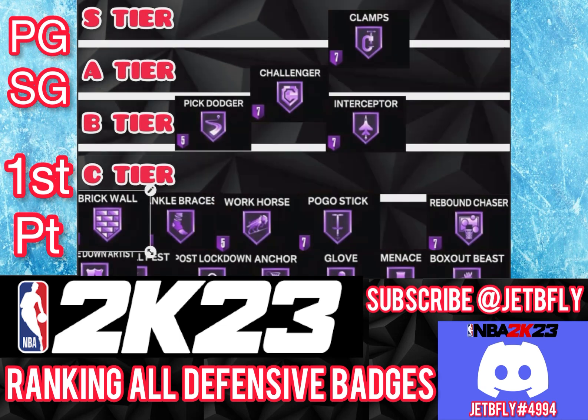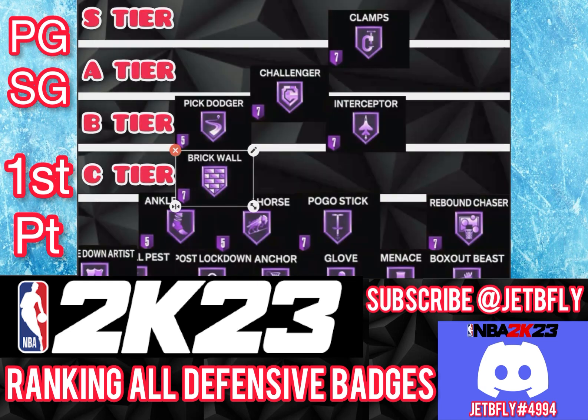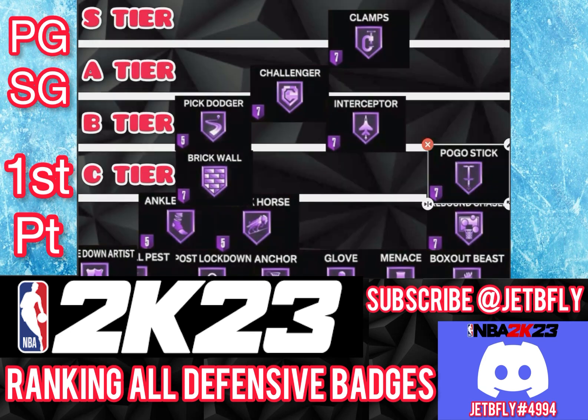Brick Wall — as a guard you're not really setting screens, so I'm just going to put Brick Wall on C tier. The next badge for guard is Pogo Stick. As a guard you're not really getting that many blocks or rebounds, so I would leave Pogo Stick on C tier because it's not really necessary as a guard.